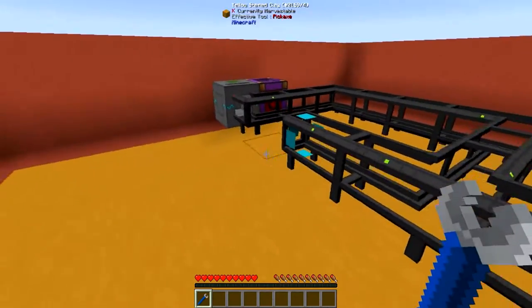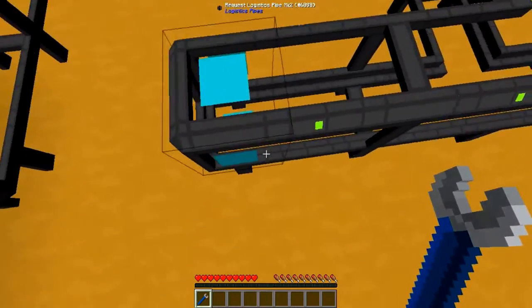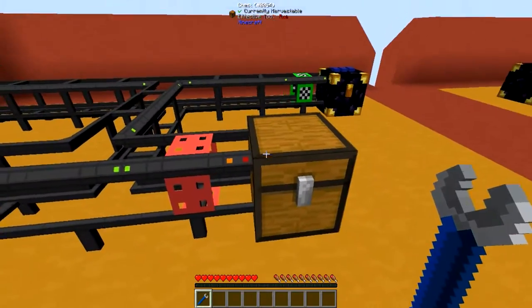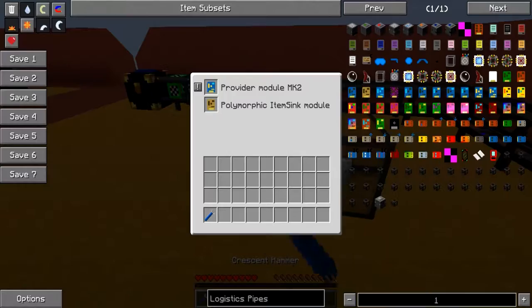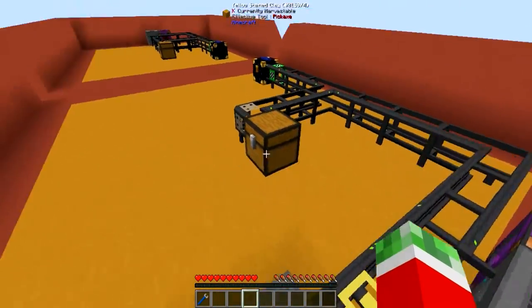So as you can see, this system has a couple of things — just a regular logistics request pipe and a chassis Mach1 pipe which is set to extract. And then on the other side I got myself a chest that has the provider module and polymorphic itemsing module, and just a logistics crafting table.